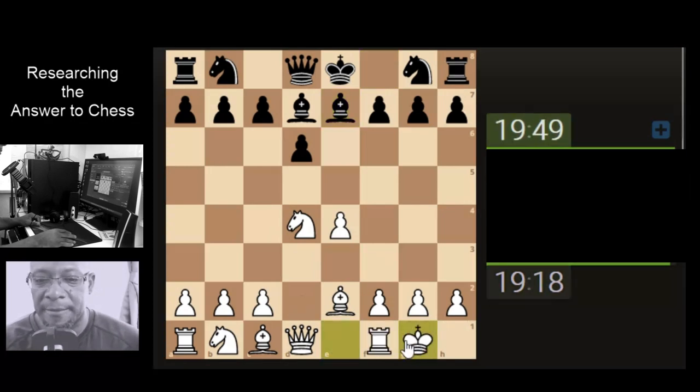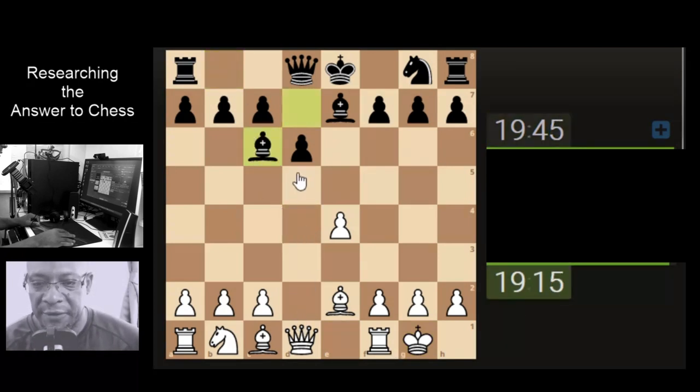Nice one. Right, so let's castle. Let's see what we've got here. I'm going to take this knight off the board. Nice and simple. Shall we just develop?